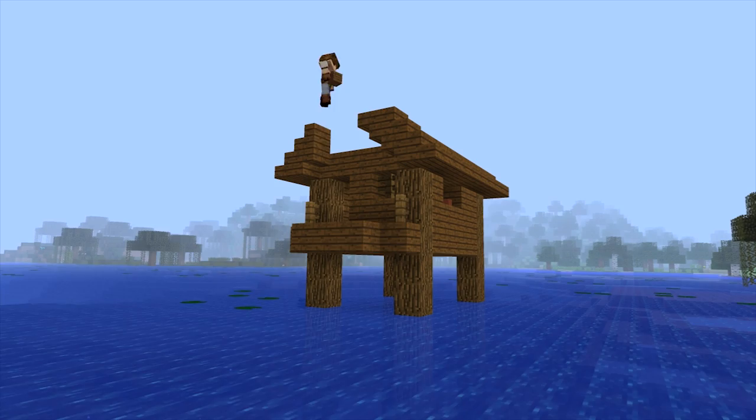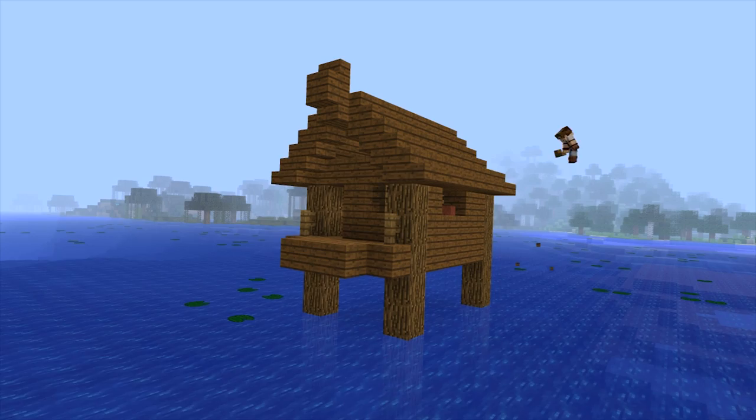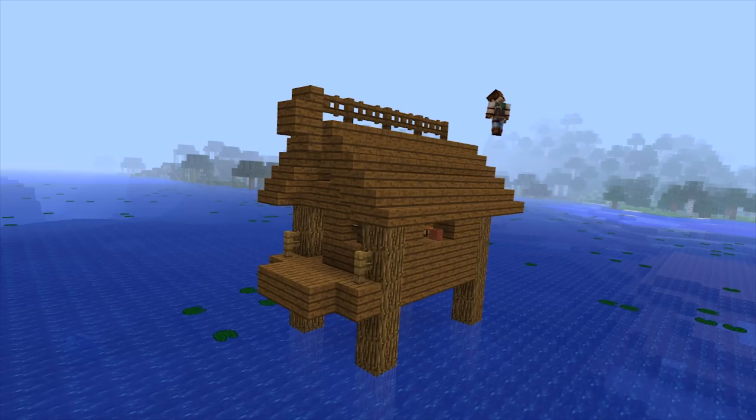The idea for this video is to transform the witch hut into a livable house, and we're going to use that house as a template to add some more village houses. I'm going to try and make two variations - a one-story house and then transform my already-transformed witch hut into a two-story house, so let's see how this goes.